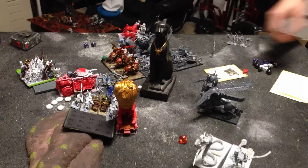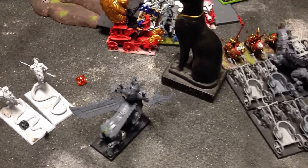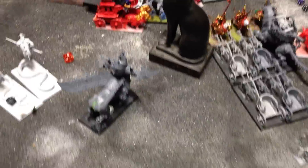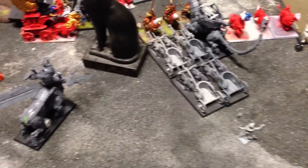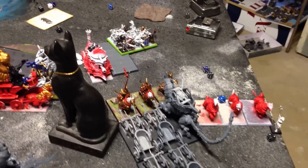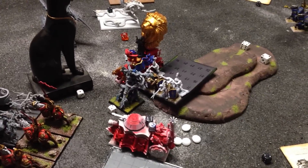Tomb Kings 6, endgame: he gets Cursed Blades off on the Necrosphinx and bubbles out Speed of Light. The Necrosphinx gets the Heroic Killing Blow on the stank — kills it dead. Chariots go in, it's a big pillow fight; I stick around. The skeletons hold up the steam tank another turn, which was just ridiculous. Halberds finally kill the Ushabti, as they should have done a long time ago — they were actually doing fairly well.